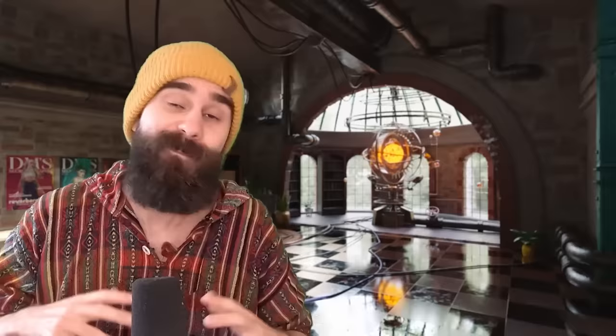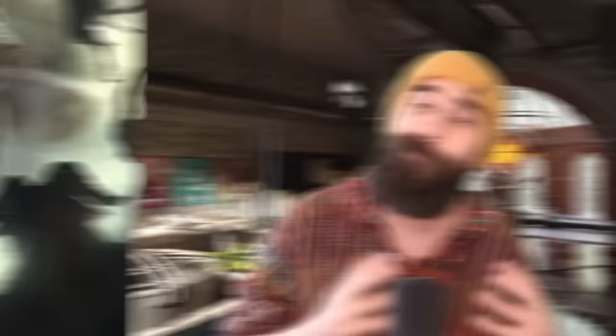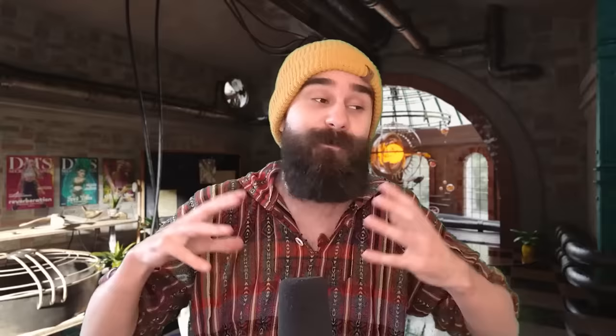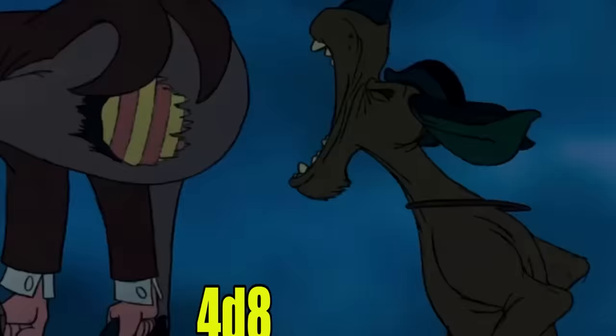Here's the unstoppable murder combo: summon the Hound between you and the enemy — let's say an adult red dracolich. Then you or someone else holds an action to cast Wall of Force, with the trigger being the moment the dragon moves within 5 feet of the Hound. Wall of Force can form a sphere of 10-foot radius, essentially trapping your enemy in an unbreakable seal with your ghost dog. They can't escape and they can't damage the dog, while it rips them for 4d8 magical damage every turn. Because it's invisible, it attacks at advantage — assuming it only hits half the time, that's still over 900 damage spread across 10 minutes. They just see a dragon getting torn to pieces by nothing.